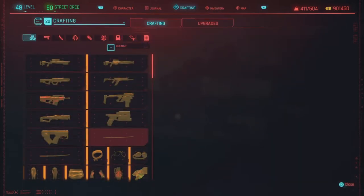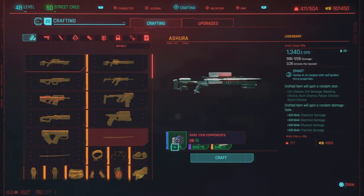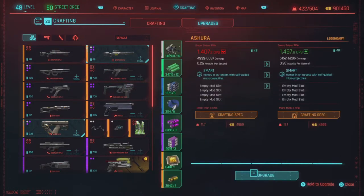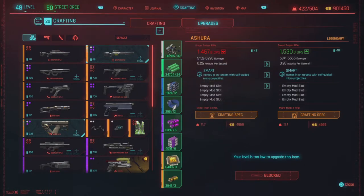Let's go ahead and craft this gun. It's a little late at night and when I get tired I tend to get a little loopy, so we're just going to keep crafting. We only need to craft one — then let's scoot over to upgrades and do some upgrades on this as well. Get it up to par — and there we go, she's all maxed out. That didn't take much.